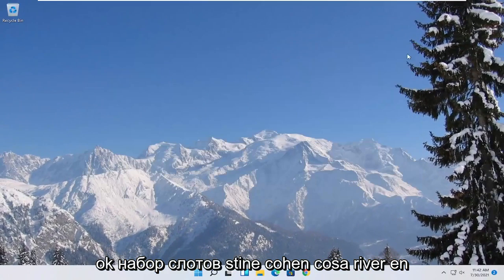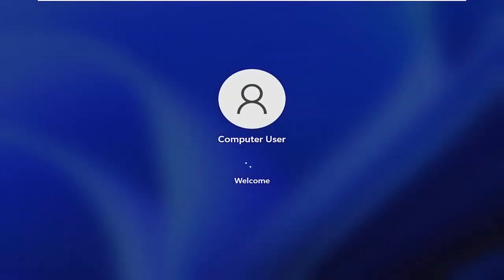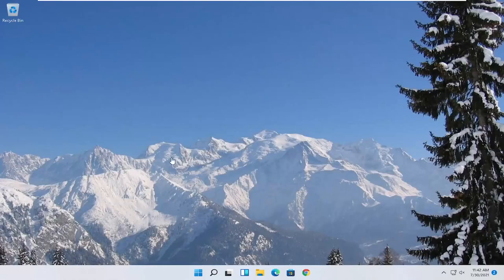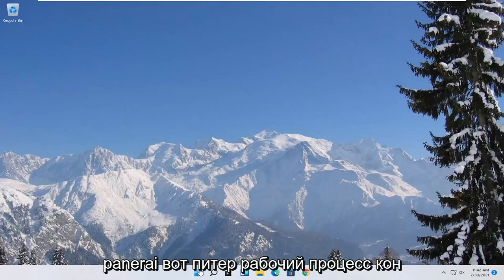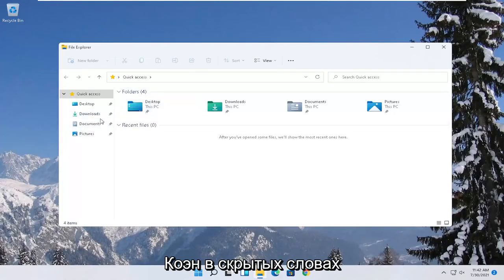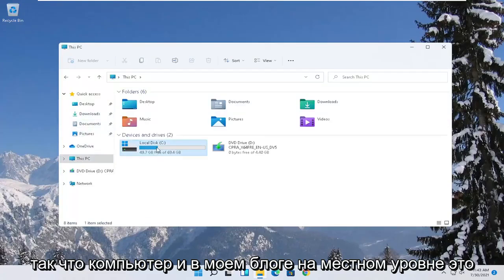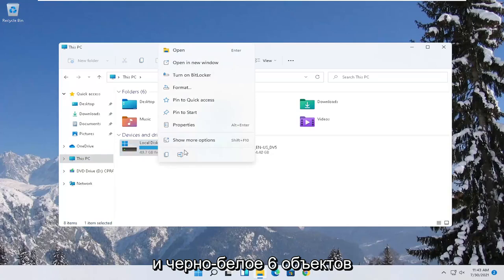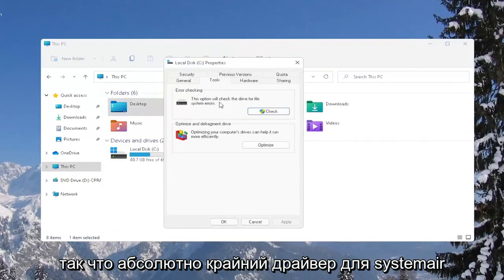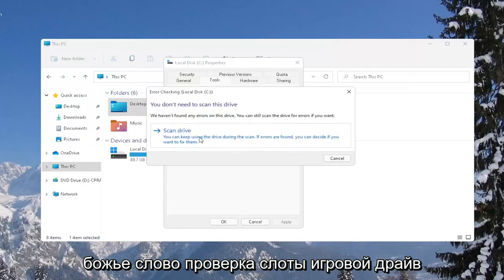Once the scan is done, go ahead and close out and restart your computer. Another thing you can try is to right-click the Start button, select File Explorer, then select This PC on the left side. Right-click on your local disk — or wherever your games are installed — and select Properties. Select the Tools tab, and under Error Checking, select Check, then Scan Drive.